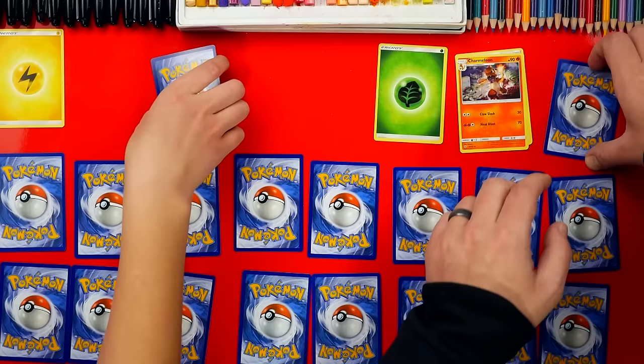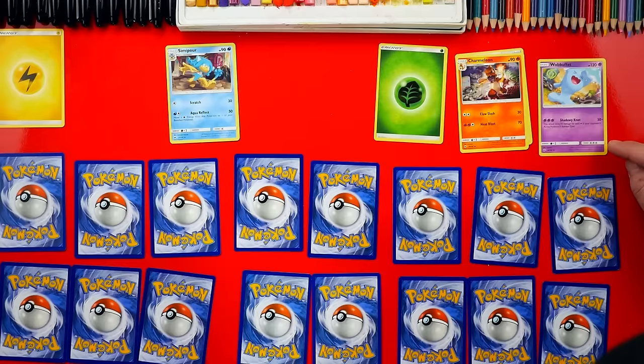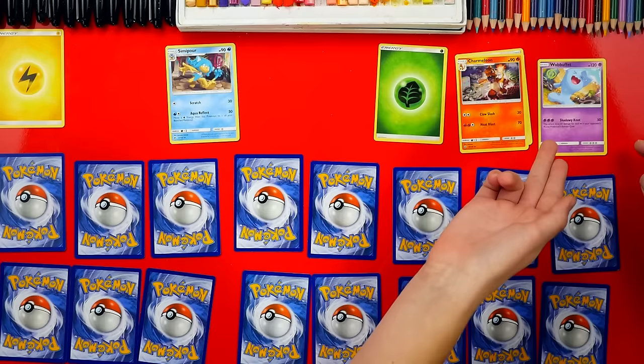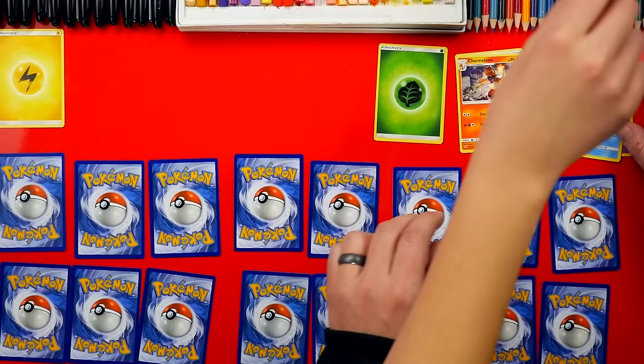Next one. One, two, three, flip. I got Wobbuffet. So who has the most power? The 50? I think you won that... you have two hits but that's 50 times. If you do the actual game and you have energies under it, it would do more damage. Okay, so let's go off of health. So my Wobbuffet beat your... how do you say that? Sin4? Okay.